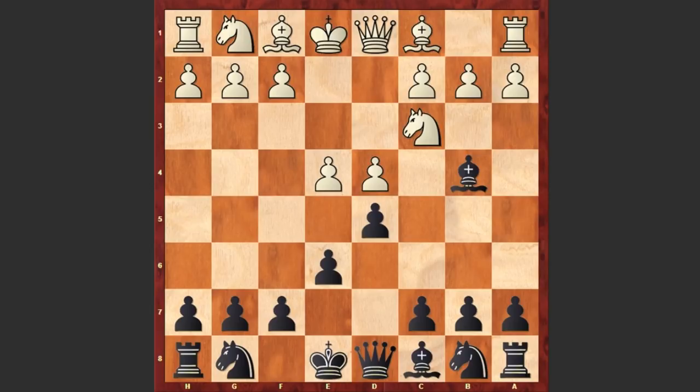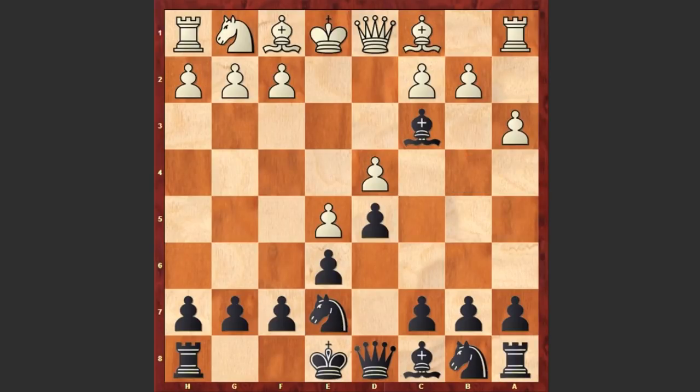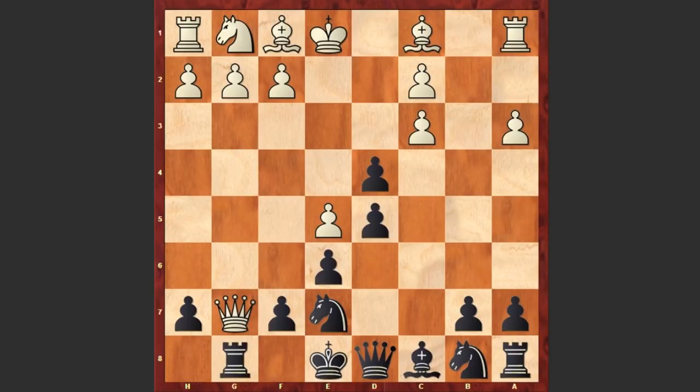Nc3, Bb4 — Carlsen goes for another variation. e5, Ne7, a3, Bxc3, Bxc3, c5, Qg4. Once the dark-square bishop is exchanged, Black's kingside is becoming vulnerable and White is starting to exploit that effect. Cxd4 — Black is allowing White to capture on g7, Rg8, and then on h7. These are variations which require a huge amount of theoretical knowledge; the variations can last for 30 or more moves.